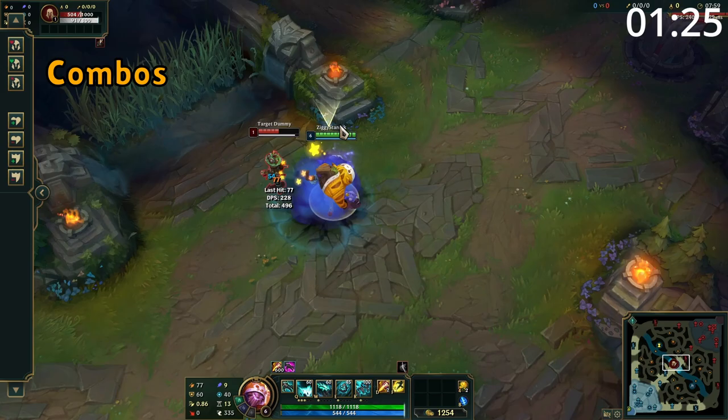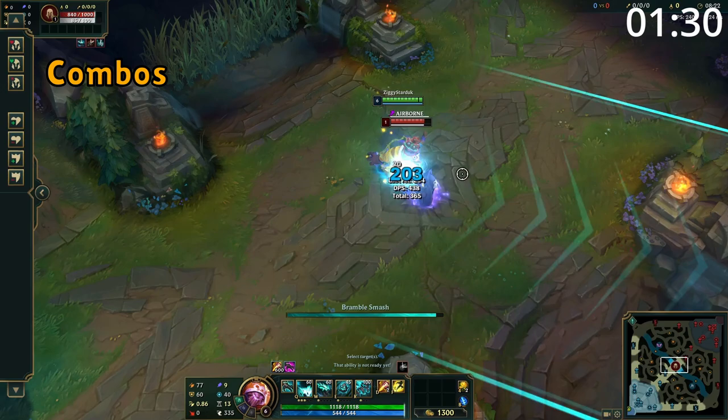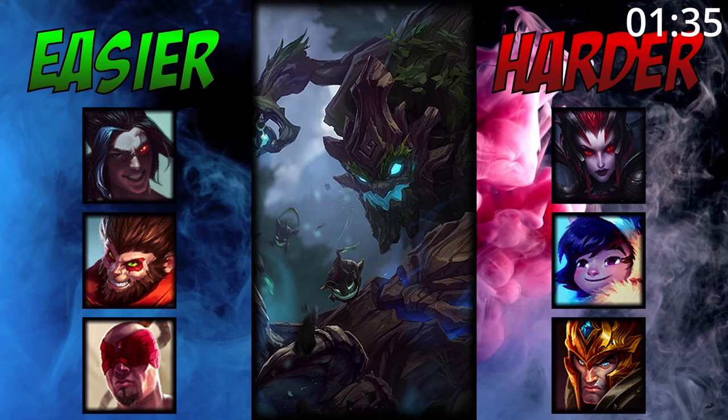Your basic engage combo is to use E into W and an auto attack. Follow up with Q to hit them in the direction you need them to go, and then follow up with more autos. If you have ultimate available, start with the same E into W, auto attack, Q, before following up with your ultimate at a right angle to get the instant root and damage.